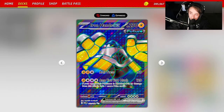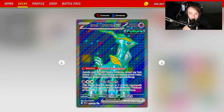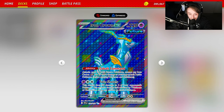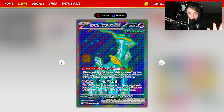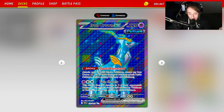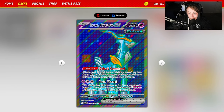Because 120 damage is kind of low, we have Iron Crown EX with 220 HP. Its Cobalt Command ability says attacks used by your future Pokemon, except Iron Crown EX, do 20 more damage to your opponent's active Pokemon. If you have three of these out, that's an extra 60 damage on top of Iron Hands' 120, meaning you're hitting 180. For a Psychic and two Colorless, Twin Shottles does 50 damage to two of your opponent's Pokemon, not affected by weakness, resistance, or other effects.